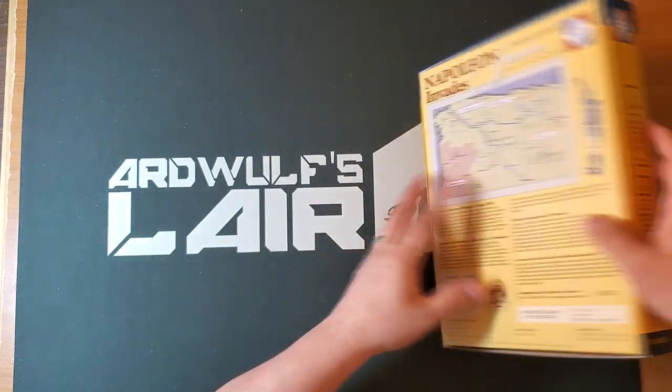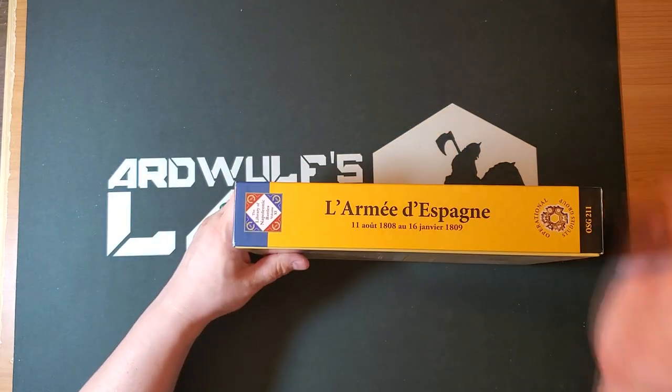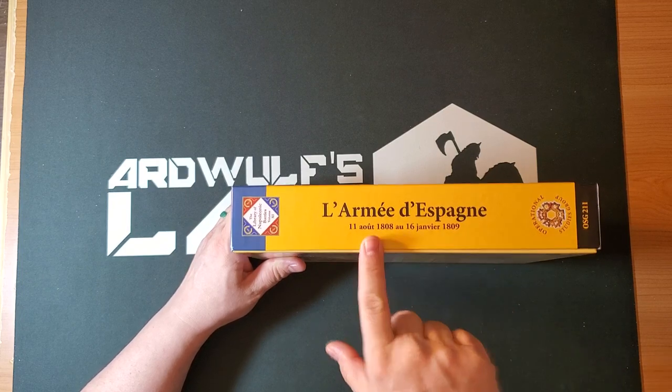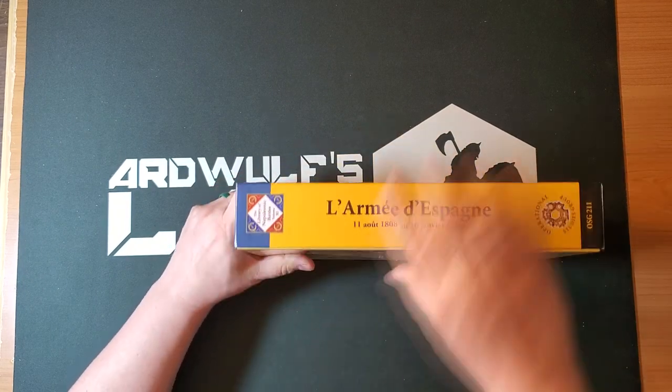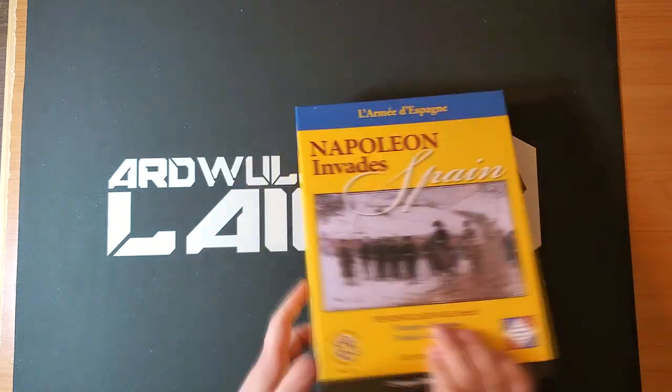We have a standard two-inch box. As usual for OSG, these do not come shrink-wrapped, and we have what I've always felt to be kind of a cute thing. They have a French title, which is a different title than Napoleon Invades Spain — L'Armée d'Espan — which means the Army of Spain, as far as I can tell.